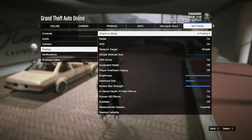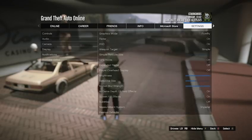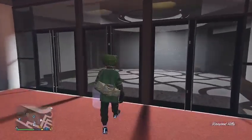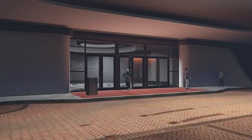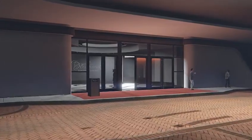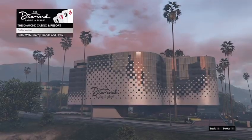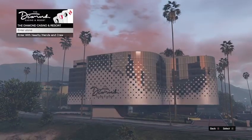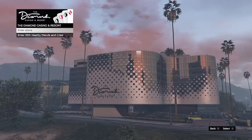From there you want to make your way inside the casino penthouse, but we are going to make a stop at the casino floor on the way to show you some planes that you will need to own before you do this glitch.